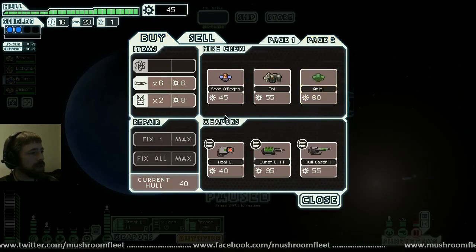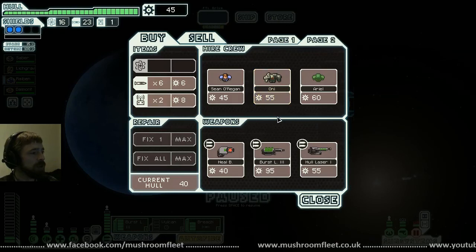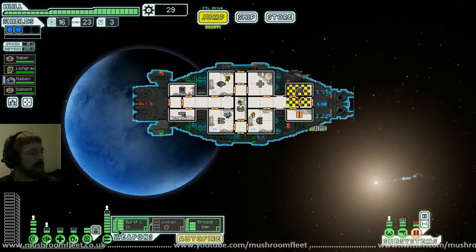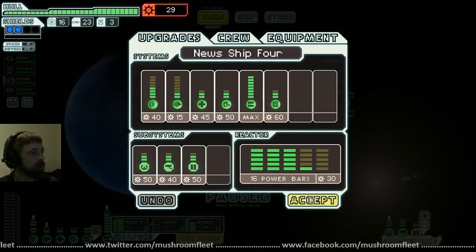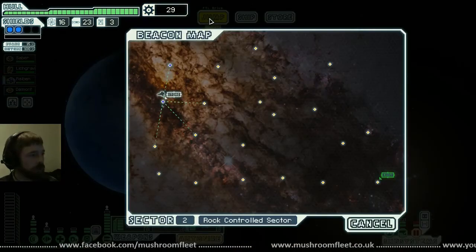Page two — get Oni now... can't afford Oni. Get more drone parts — now we can use the hack. Should we buy more power? Yeah, full power — we've got too much power, or rather not enough scrap. Not enough scrap.